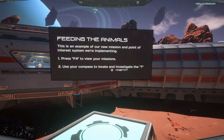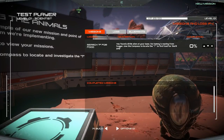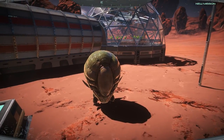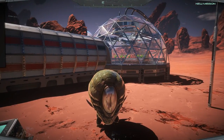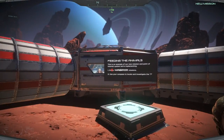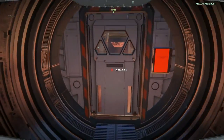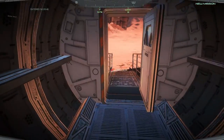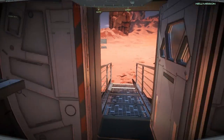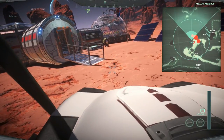Press F4 to view your missions. Use your compass to locate and investigate the question mark marker. F4 missions — search question mark marker for food. You found a little alien at your base; his tummy's roaring from hunger. Use the compass to locate the question mark to find food for the little guy. Alright, I'll do that. You stay here my friend, I will go find you some food. That hab module looks great, doesn't it? Outer door is open, we have to close this. Let's use the buggy to go find the question mark marker.